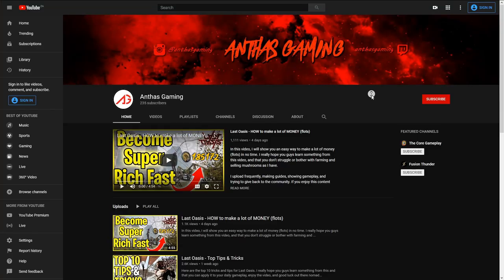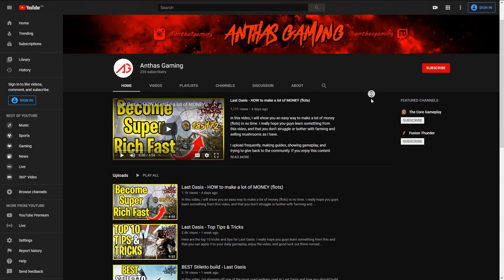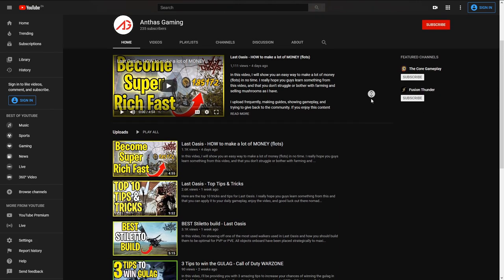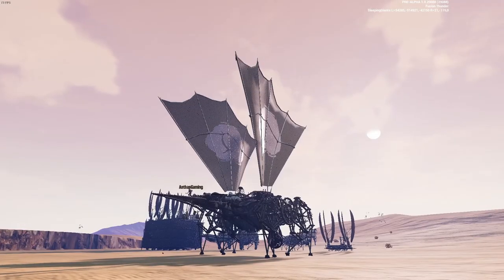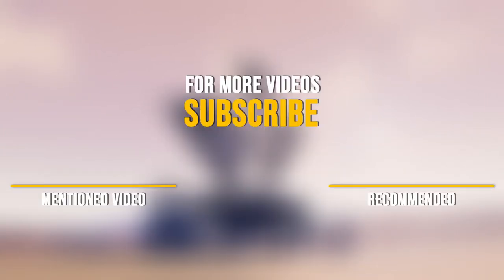I'd like to thank my friend Antas Gaming for helping me with this walker build — I'll leave his YouTube channel in the description and in the YouTube cards, go check out his channel. He also makes very good Last Oasis content. If you're struggling to find quality ruper vine, you can watch this video on a workaround where you don't actually need quality ruper vine to build your first quality crafting station.